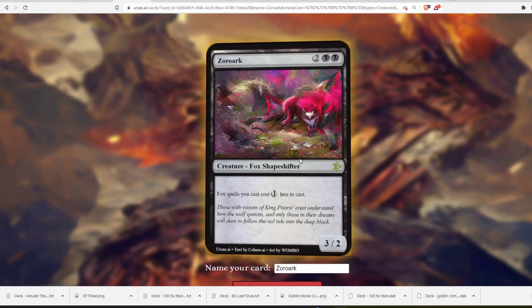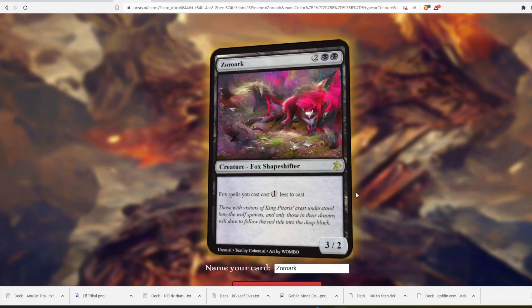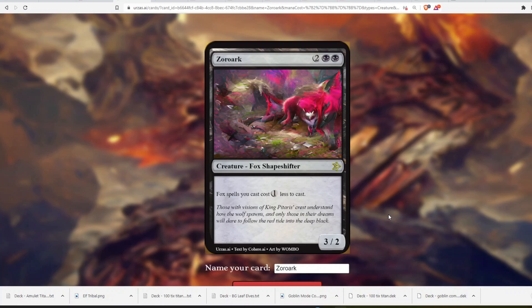I hope you liked this video. Let me know what your favorite generated card is below. Mine — I really like the Pikachu one and the Infernape one. The Eevee one was pretty broken. A lot of them were pretty underwhelming honestly, but let me know what you think below. Thank you very much for watching. I'll hang out with you next time — we might do this again. Let me know if you want to see any Pokémon turned into AI cards. Thanks for watching, bye-bye.